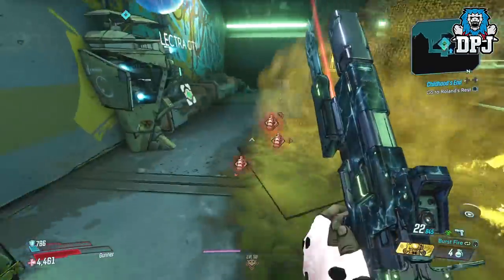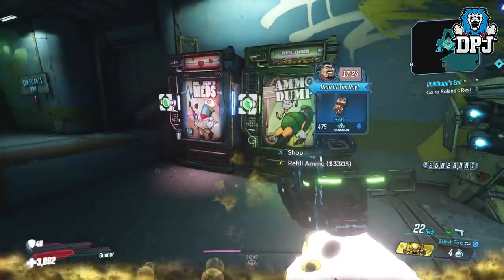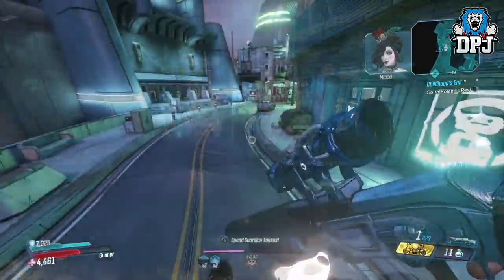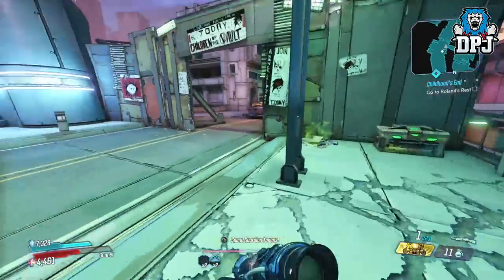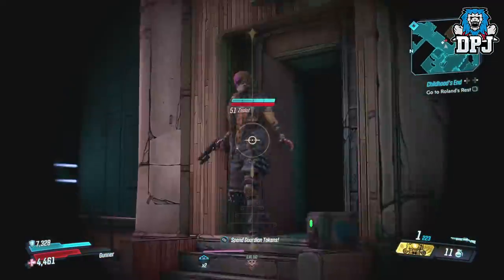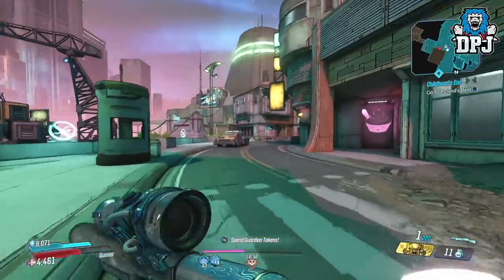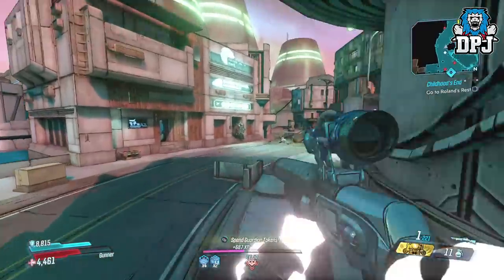So yes, the pipe bomb returns and returns with a bigger bang than what it went out with. Dying or quitting back to the main menu resets this, but fast traveling doesn't, so you can travel to multiple destinations and do what you please. It's a great way of earning XP — you can do this solo or co-op, wherever you like. The pipe bomb returns to help out with what seems to be the most OP glitch ever.